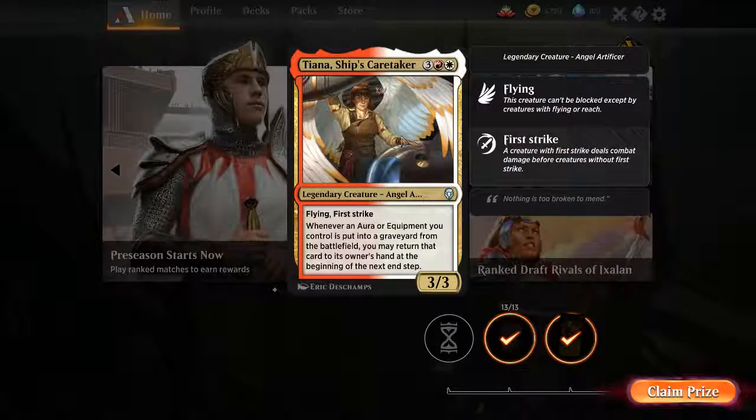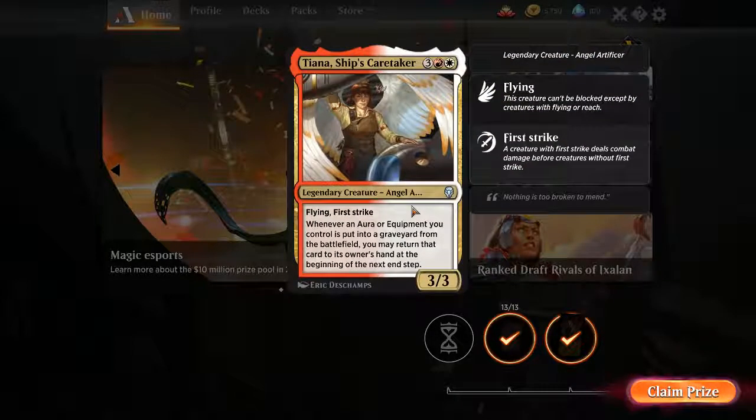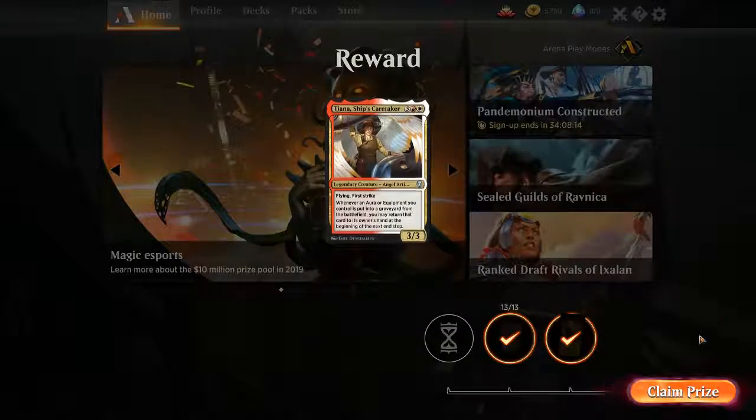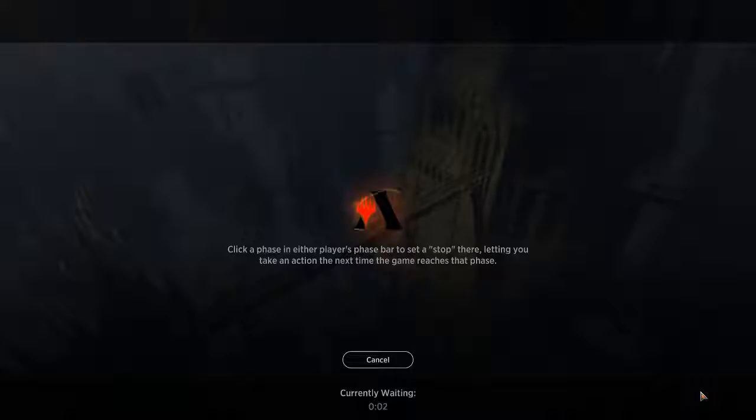Tiana, Ship's Caretaker — flying first strike. Goes from the battlefield to graveyard from the battlefield — return it to its owner's hand. That's an interesting creature. Obviously it's just terrible for standard, but that's neat. She's an angel artificer, interesting. We've got two more games to win. God, I hope they go faster than these last ones.